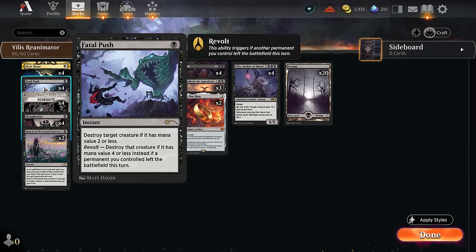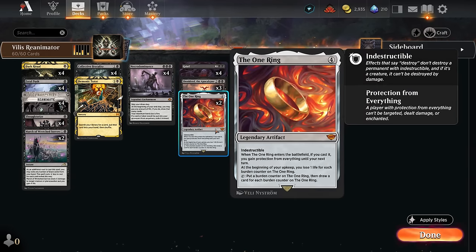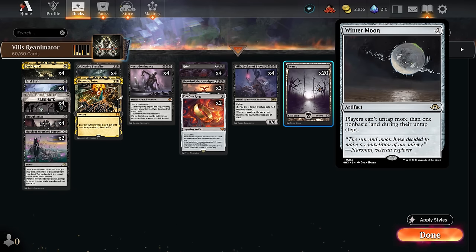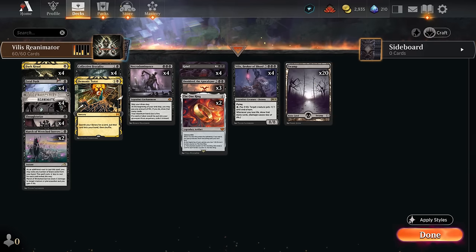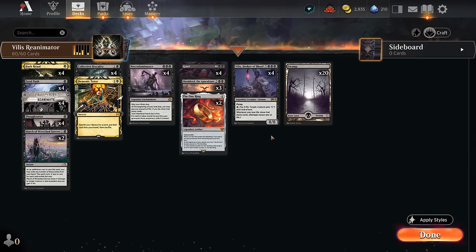We have the full set of Fatal Push to deal with early creatures — especially important against Orcish Bowmasters, which punishes us when we draw cards with Necrodominance or the One Ring. More critically, if we have Villas on the battlefield and the opponent plays Bowmasters, they damage us, which makes us lose life, drawing cards with Villas, which triggers Bowmasters again — an infinite loop that burns us out or draws our entire deck. Twenty basic Swamps means we could play Winter Moon to punish non-basics, and also ensures all lands enter untapped.